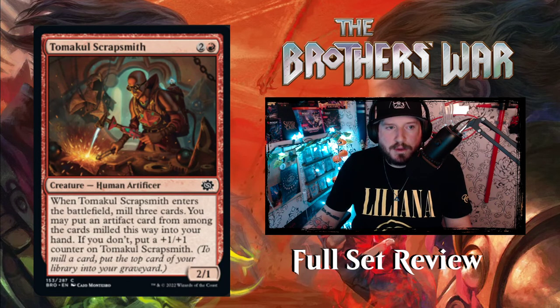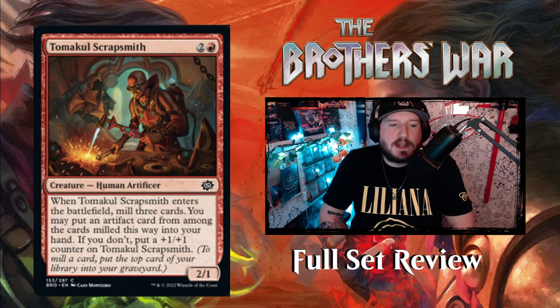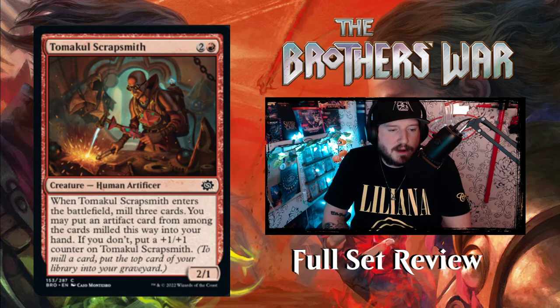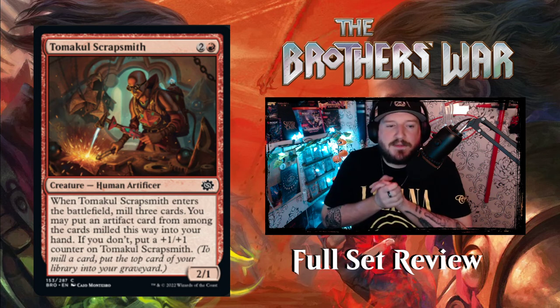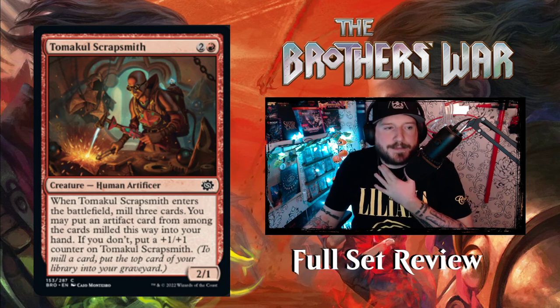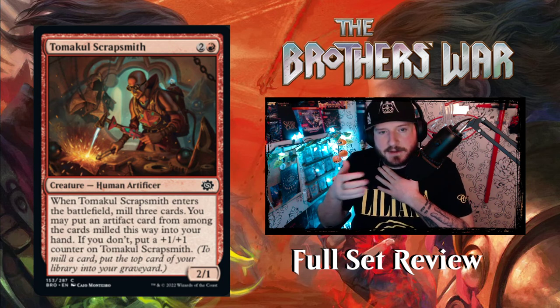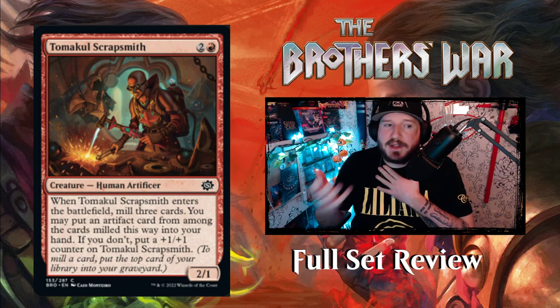Next up we have Tomakul Scrapsmith — two and a red for a 2/1 human artificer creature. When Scrapsmith enters the battlefield, mill three cards, then you may put an artifact card from among them into your hand. If you don't, put a plus one, plus one counter on Scrapsmith. This is the self-mill card for red. Cares about artifacts. The lands matter stuff, the self-mill, and the command cycles — they all seem really cool and really lean into what the color is trying to do. I find that really intriguing.